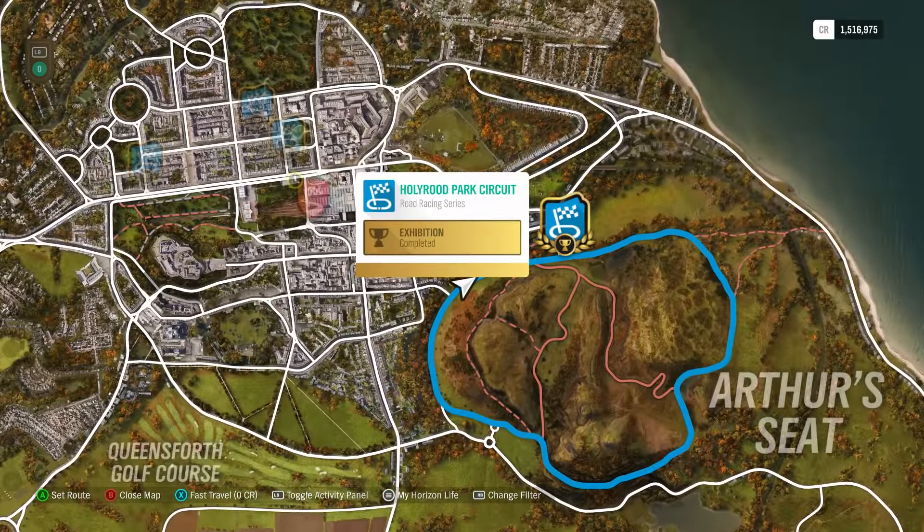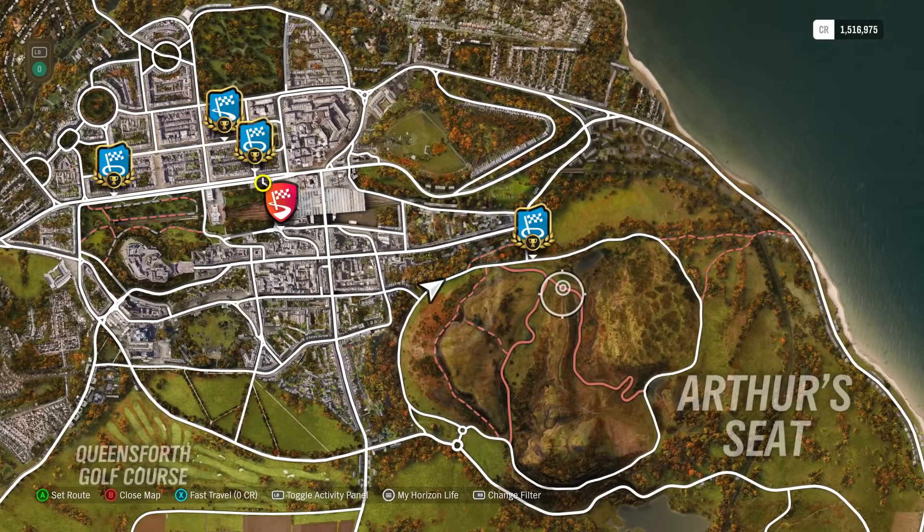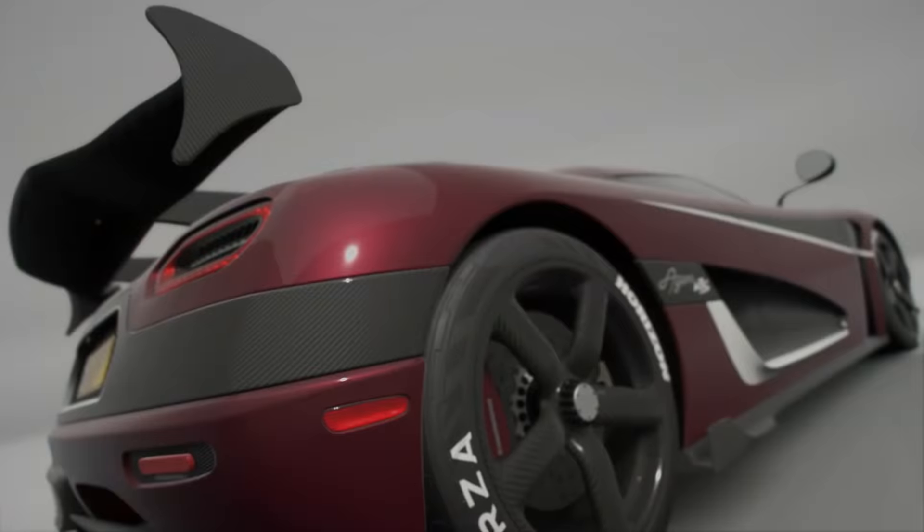Up here you can see it's quite a long track — it goes around the whole mountain. However, because it's very curved and very straight at times, you can get the lap done in 55 seconds per lap. It will take you only 45 to 50 minutes to complete this 50-lap race.